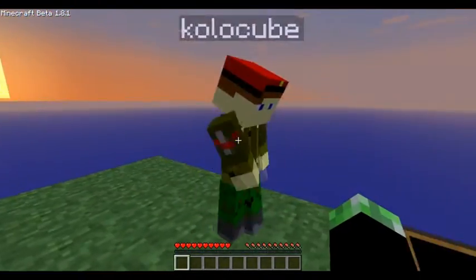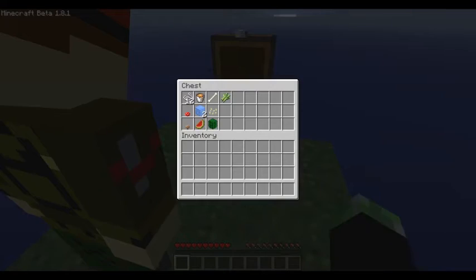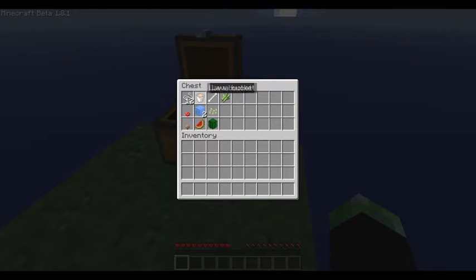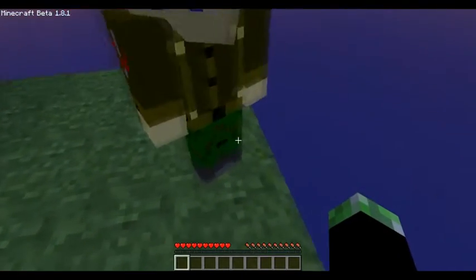This is it, this is SkyBlock 1.1. All we've got is some string for a bed — well, I'm assuming we can use it for a bed. Some lava, bone, sugar cane, ice, and if I remember correctly, there's only three deep.